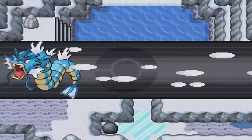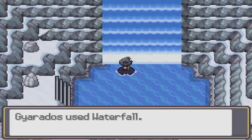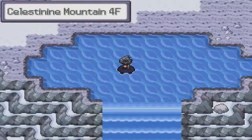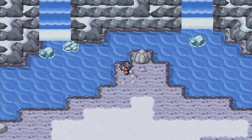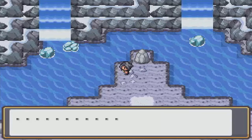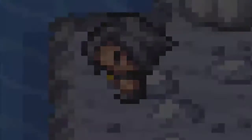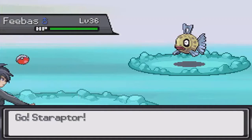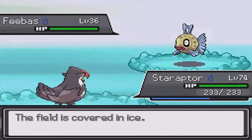You want to surf up here and you get to the fourth floor of Celestinine Mountain. This is where you can get Feebas — you want to start fishing here with your Good Rod. I found one right off the bat. You can get Feebas around level 30 to 50; I found one earlier at level 35, and this one's 36. I'll show you guys how to get the Prism Scale right now.